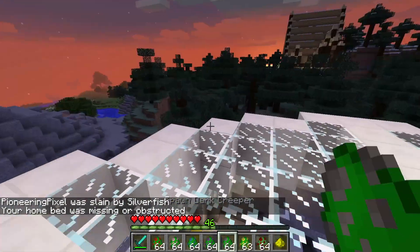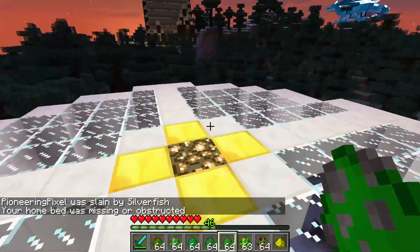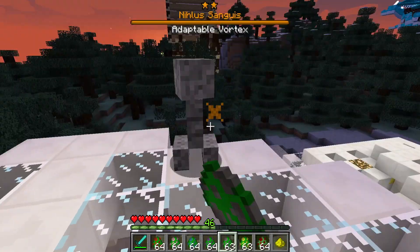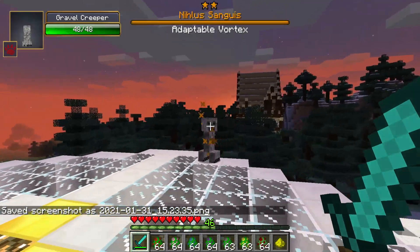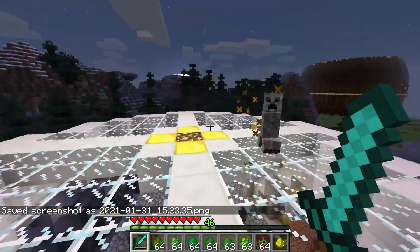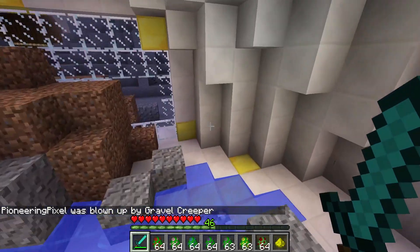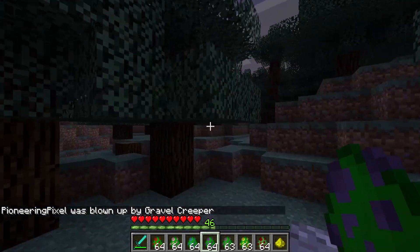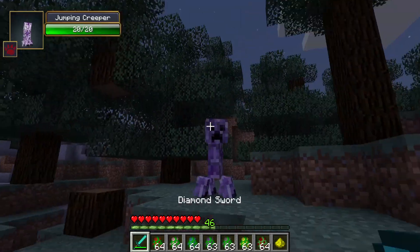My game is getting really laggy right now. Up next is the gravel creeper — and this one is a boss gravel creeper. Boss versions make creeper explosions more deadly and bigger, so this one scattered gravel everywhere with noticeably more explosion power than a normal gravel creeper would have.